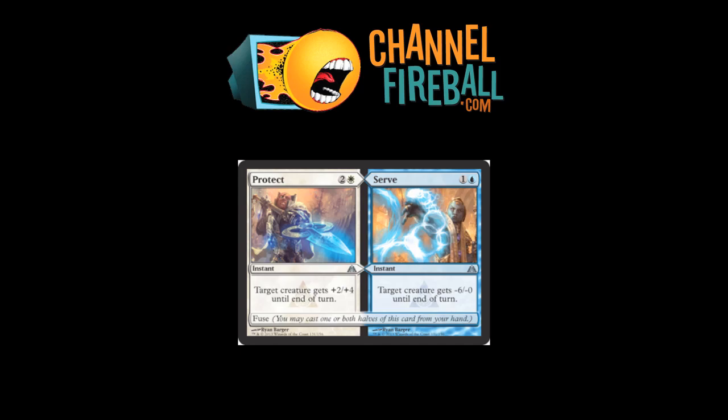Protect and Serve. Target creature gets defensively pumped for quite a bit of mana, or target creature gets shrunk for a little bit of mana. It has the ability for multiple card advantages in Limited for five mana, but there are hard situations to set up. Never going to be Constructed playable. Flexible enough to see quite a lot of Limited play because both halves are efficient.